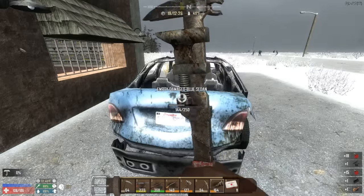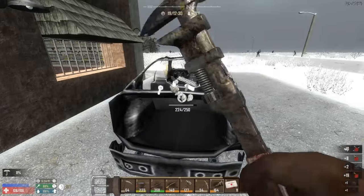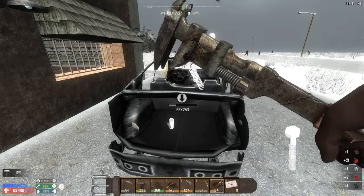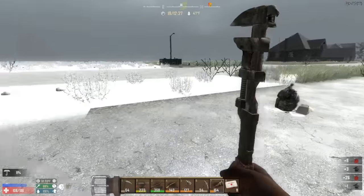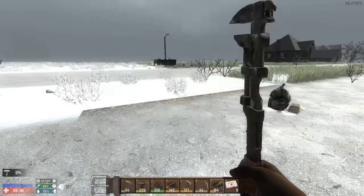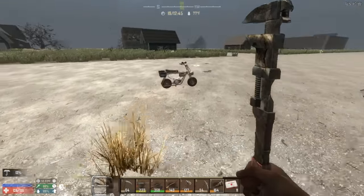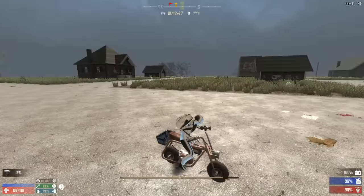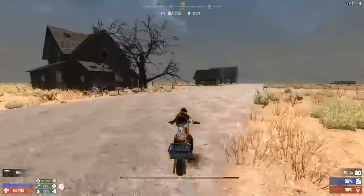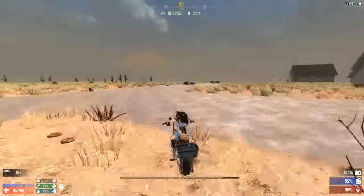I changed the loot drop timer to seven days — there's no scenario where we should be getting another loot drop now. You're saying 'just don't go get it' — but how can I not go get it? Of course I have to go get it. I just changed it to seven days, which is the longest you can go unless you turn them off entirely, and I want them bad.